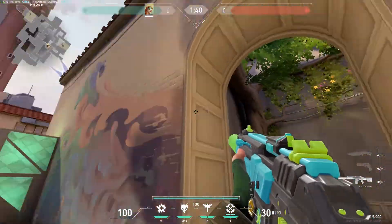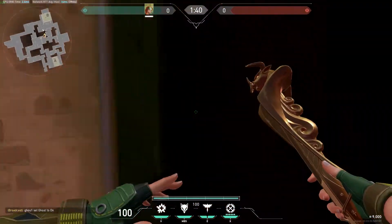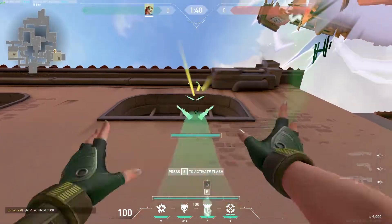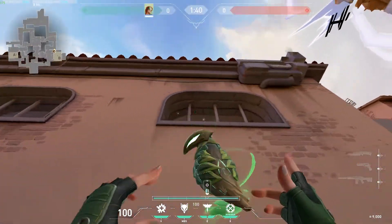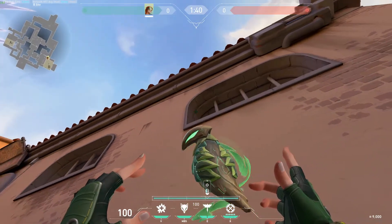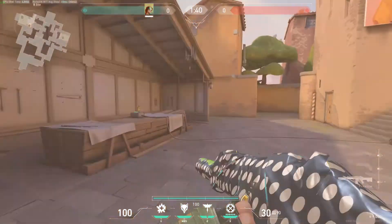Just do that and it can flash the enemies peeking there. For the last part, if your teammates want to rush B, just blind here — of course it can blind yourself too, but it blinds the enemies as well. Combine that with the Jet and it's an easy win. Just make sure it doesn't go through the window because it can blind the Jet as well. I prefer aiming it here. Thanks for watching.